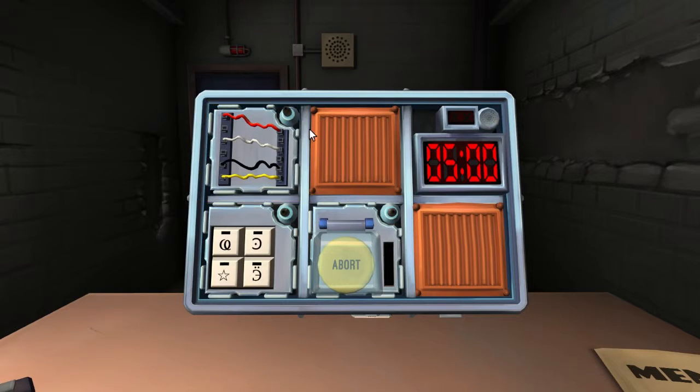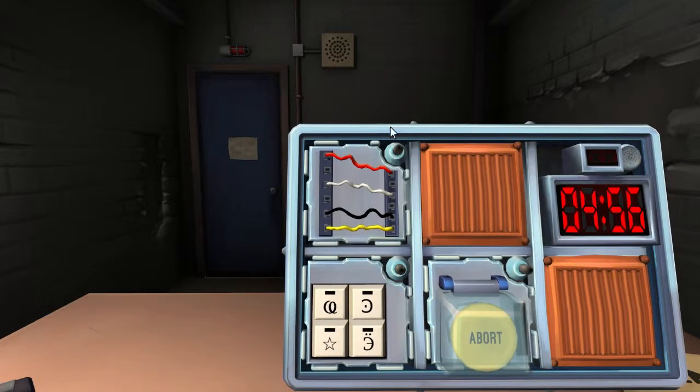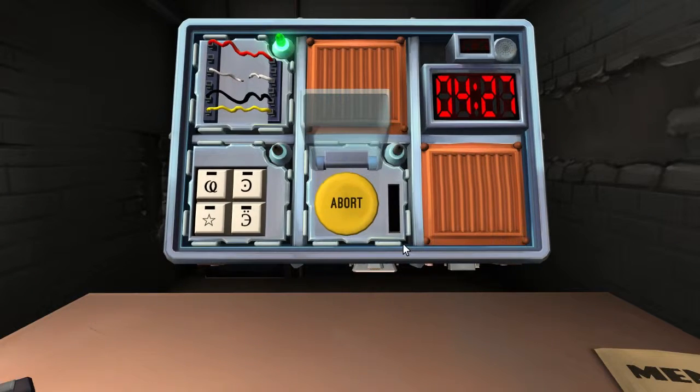We have three modules. Let's start with the wires — I have four wires. If you have four wires, is there more than one red wire? No, there is one red wire, one white wire, one black wire, and one yellow one. Is there a blue wire? No. Cut the second wire. Okay, got it — that was right.